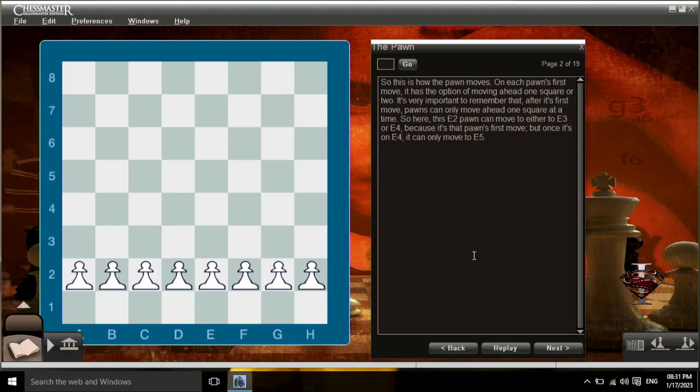So this is how the pawn moves. On each pawn's first move, it has the option of moving ahead one square or two. It's very important to remember that after its first move, pawns can only move ahead one square at a time. So here this e2 pawn can move to either e3 or e4, because it's that pawn's first move. But once it's on e4, it can only move to e5.